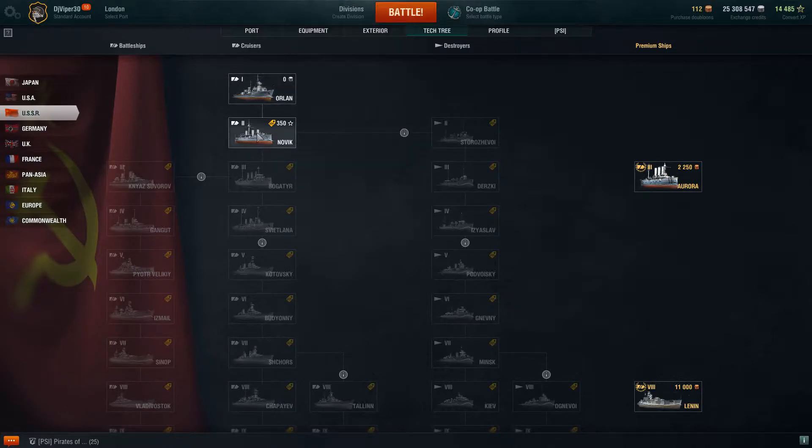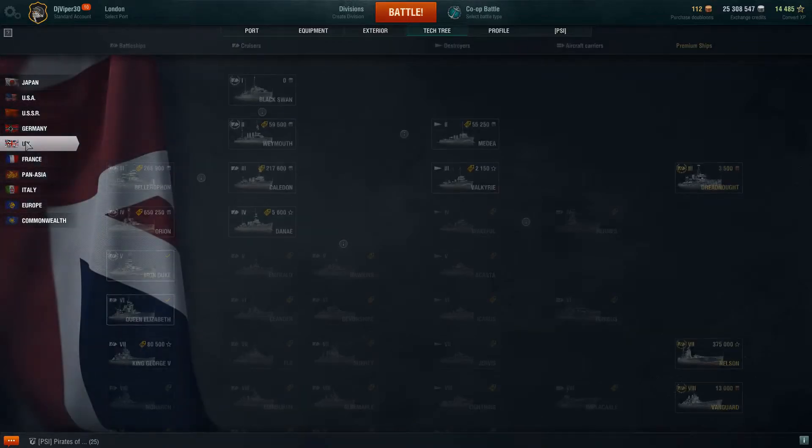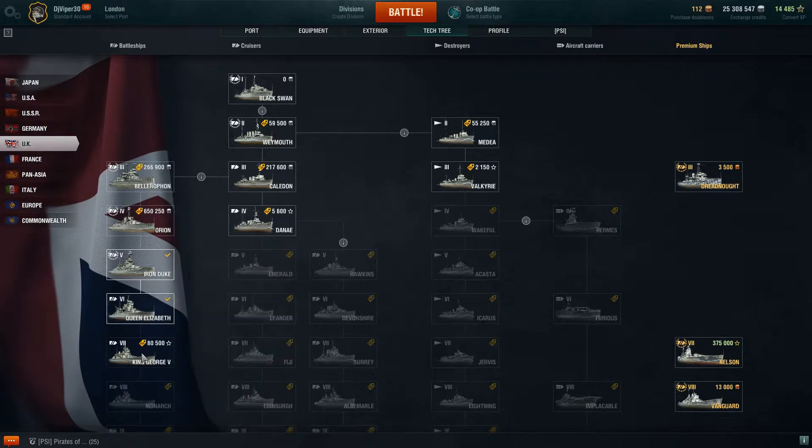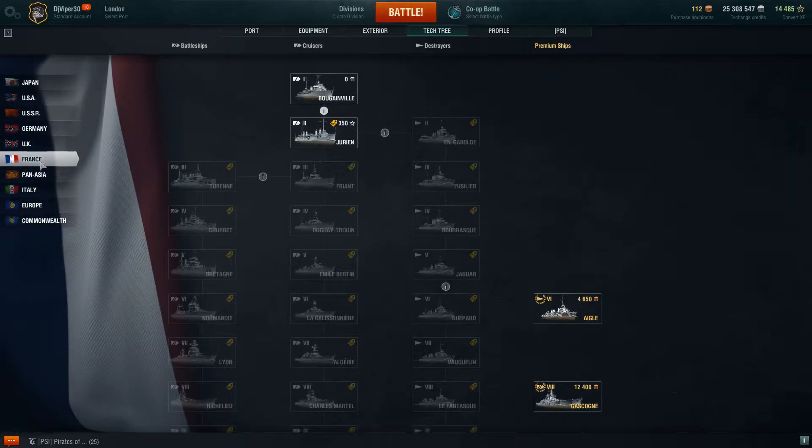For the USSR I can get two ships but I have to buy the first one before moving on. Germany has the same system. For the UK I've got the Queen Elizabeth battleship, but to get the King George V I still need 15,113 experience, and it will cost me five million six hundred and ninety-five coins. You do earn money from missions, which we'll get into. That's how you buy your ships.